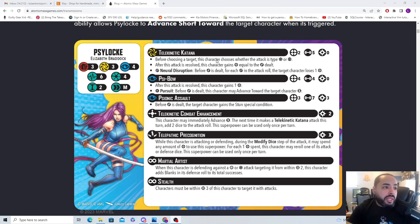Her first attack is range 2, energy attack. Before choosing a target, this character chooses whether the attack is energy or mystic. I like this — there are a decent amount of characters with Martial Artist that count blanks on physical or energy attacks. What she can do against those characters is switch this to a psychic attack, bypassing Martial Artist. Very thematic for the character.